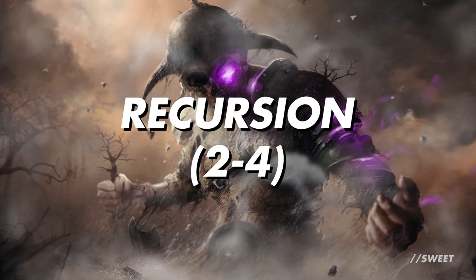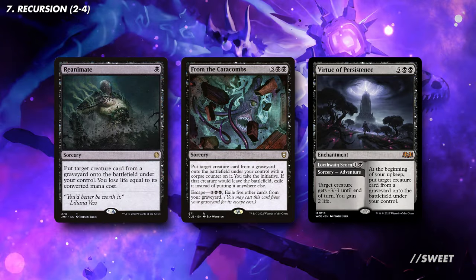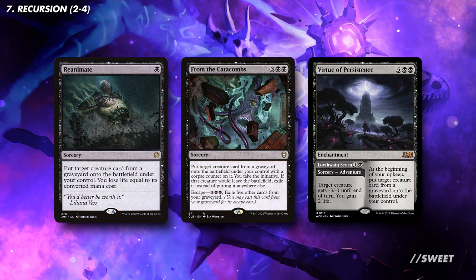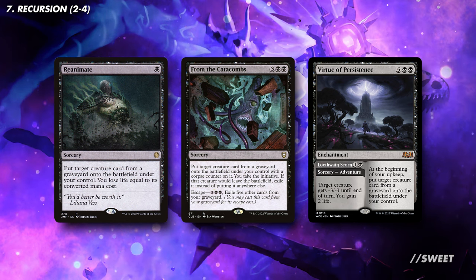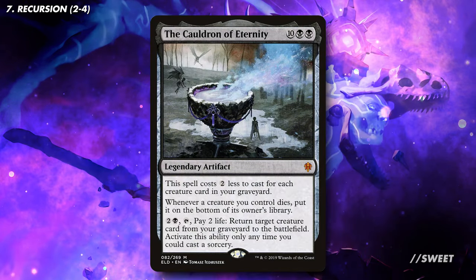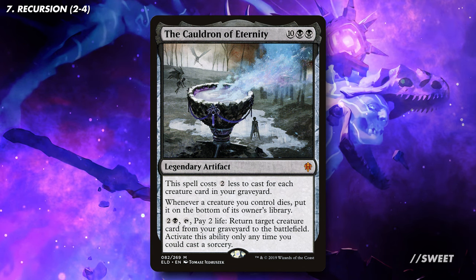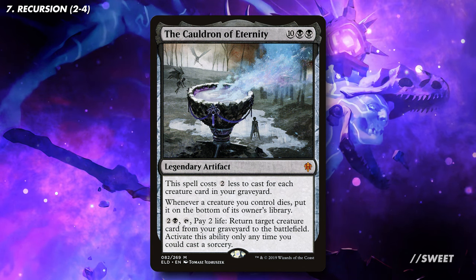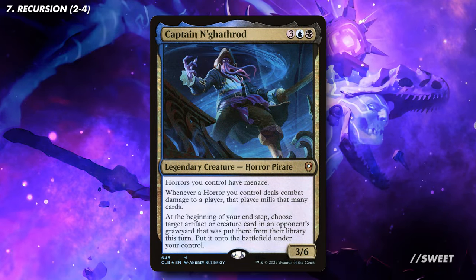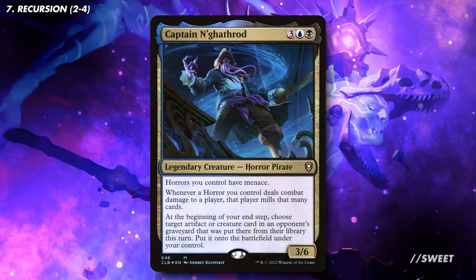Next up is some recursion. With all the self-mill, having some ways of getting our spells back will be super helpful. We have cards like Reanimate, From the Catacombs, and Virtue of Persistence — these all importantly allow us to return a creature from any graveyard into play, meaning we can turn our opponents' best creatures against them. We then have the Cauldron of Eternity, a great 12-mana spell that'll actually cost a lot less to cast. Once it's in play, it can bring a creature back from our graveyard every turn. We then have Captain Vargathrod: with this in play, once a turn we get to steal a creature or artifact from among the cards our opponents have milled — just repeatable card advantage.